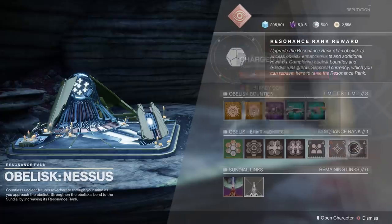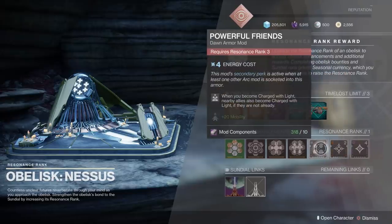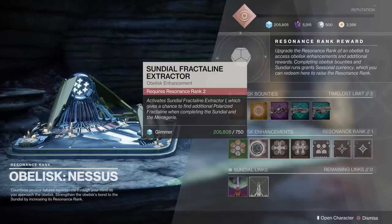There are some cool mods for the Nessus obelisk: Powerful Friends, Charged Up, and Stacks on Stacks. Charged Up and Stacks on Stacks increase your Charged with Light stacks, though there's a minus 10 recovery penalty. If you want more Charged with Light and you have a high enough recovery stat, that may not hurt you too much. The best mod here is Powerful Friends — if you're Charged with Light, your nearby teammates also get Charged with Light, which is great for a fireteam or a raid. Even better, if you have a secondary perk active with at least one other arc mod, you'll get plus 20 mobility. That's a pretty insane boost. Take advantage of Sundial and Menagerie — the Nessus obelisk has some pretty cool upgrades.